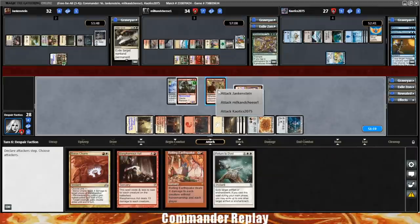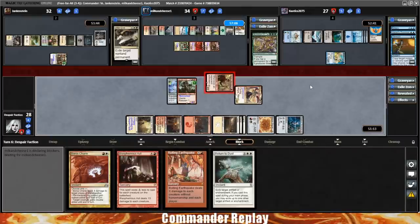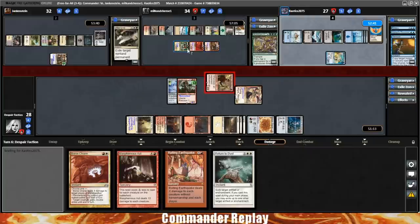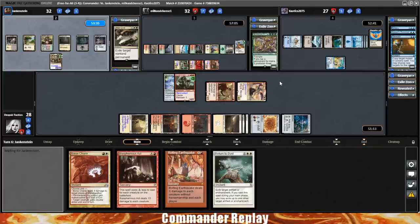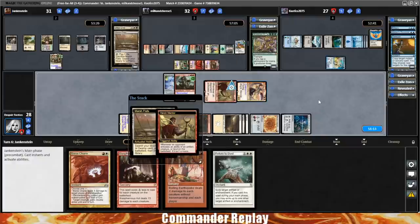Anya's gonna come in tapped — wish she came in untapped. I am gonna poke into Sean. I know we could swing into Kao for six and put him to 21, and then when he casts a spell he'll go below — but I need to leave Anya back because of Morag. I don't want to rely completely on Karlov shooting Morag. I'm gonna block with the Scab Clan just to draw the cards.